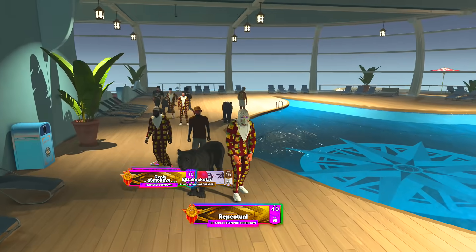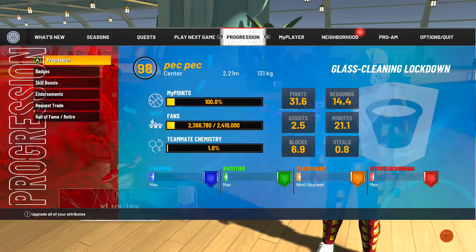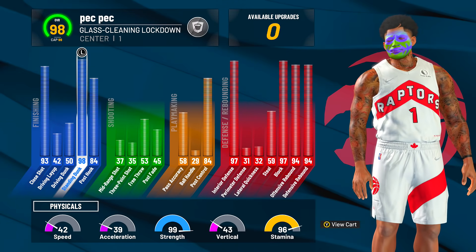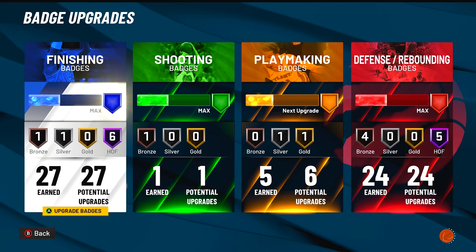I'm on a glass cleaning lockdown, legend seven foot three big body center — 98 standing dunk, 84 post hook, and amazing defense. This is a pure inside build with 27 Hall of Fame finishing badges and 24 Hall of Fame defensive badges.